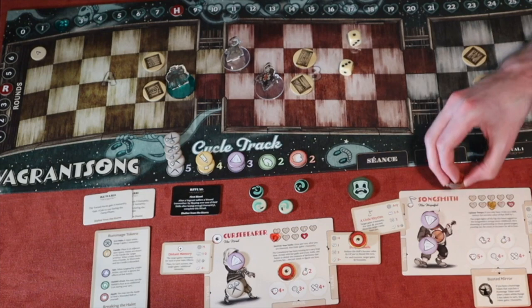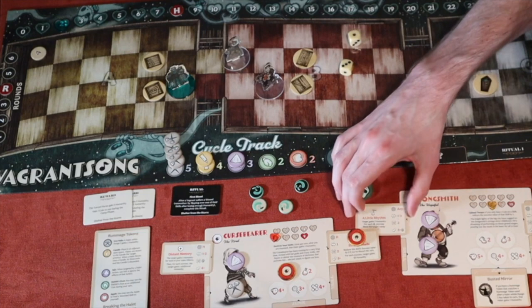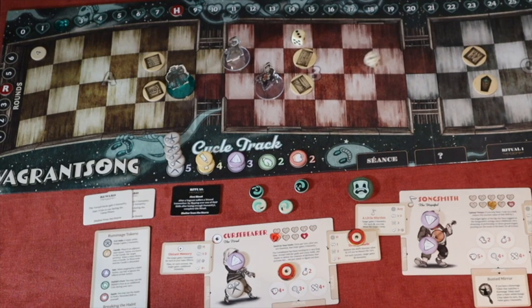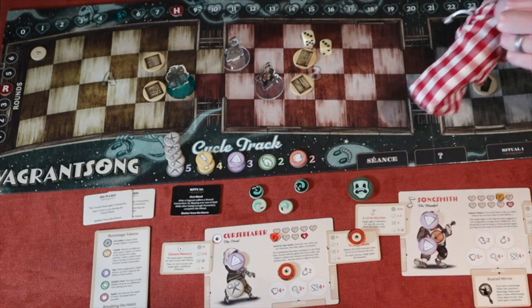I decide to go big with the Song Smith. Rather than the skill dealing a flat two humanity, I'll use the ability that deals one humanity per success. Rolling two dice with a success value of two — I get one, two, three successes with exploding dice! Three successes means three humanity dealt. But event zero fires — the first vagrant this round loses four humanity, bringing Song Smith from eight down to four.